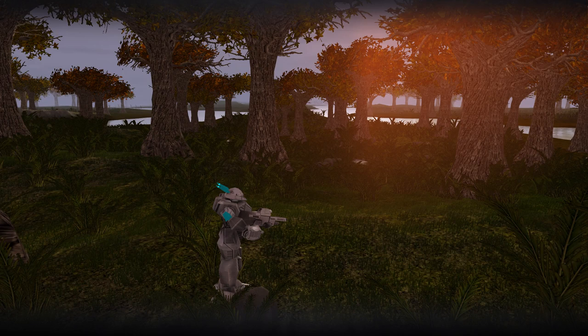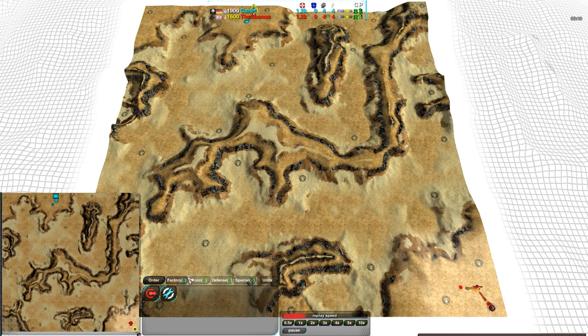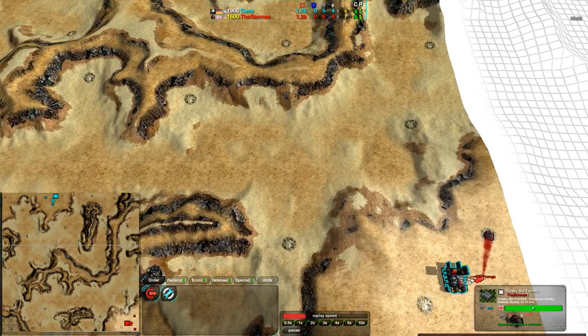Welcome back 0k fans to another exhibition match. This is Shadowfury33 bringing you a match between Kane and the Sponge on Battle for Planet 14. This is a map that is not symmetric — not actually uncommon for 0k maps. A lot of them aren't perfectly symmetric and some, like this one, are very notably asymmetric. Also very hilly.